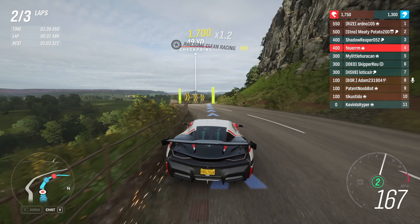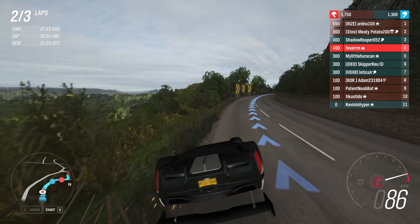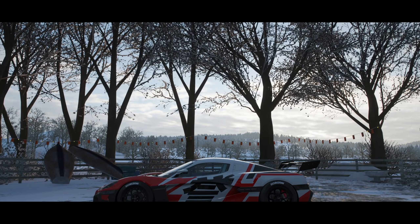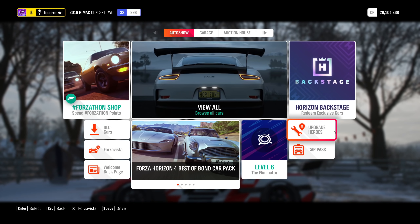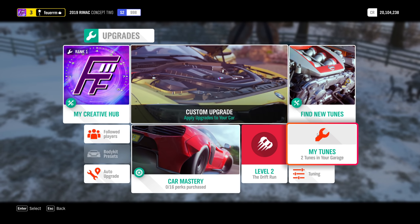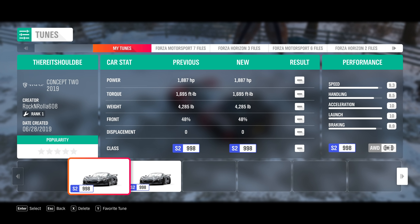Hey guys, Purim here, and today I'm going to be testing the Rimac C2 in multiplayer in Forza Horizon 4. Apparently because I have the Asphalt 9 decal on this car, it can do stunts. Today I'm in S2 class with a tune by Rock'n'Rolla 608, and the decal was made by Cytokine 1.